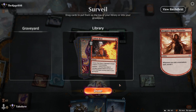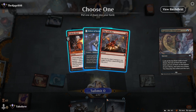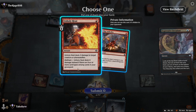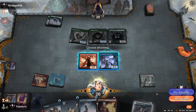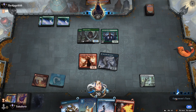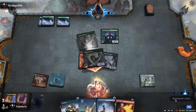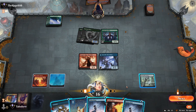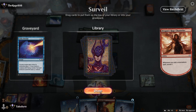Expressive Iteration — that's pretty tempting, but we have a lot of instants in hand so we'll hold. Okay, that kind of backfired. Collect the Company — or not. I'm really looking for a land.